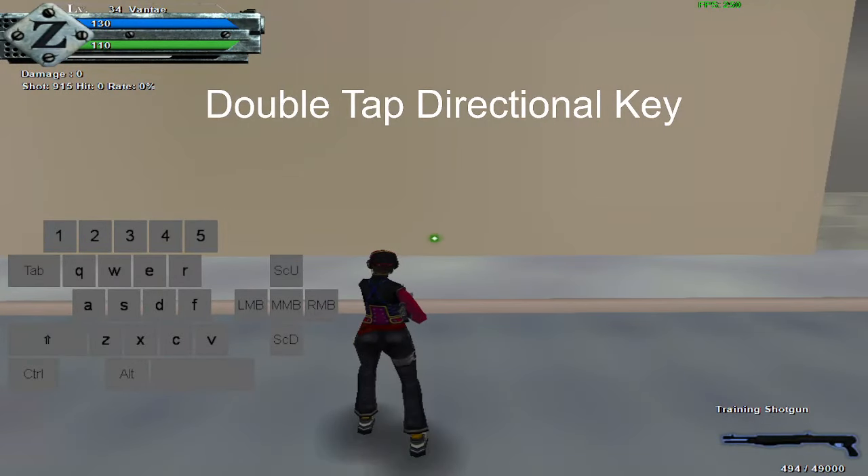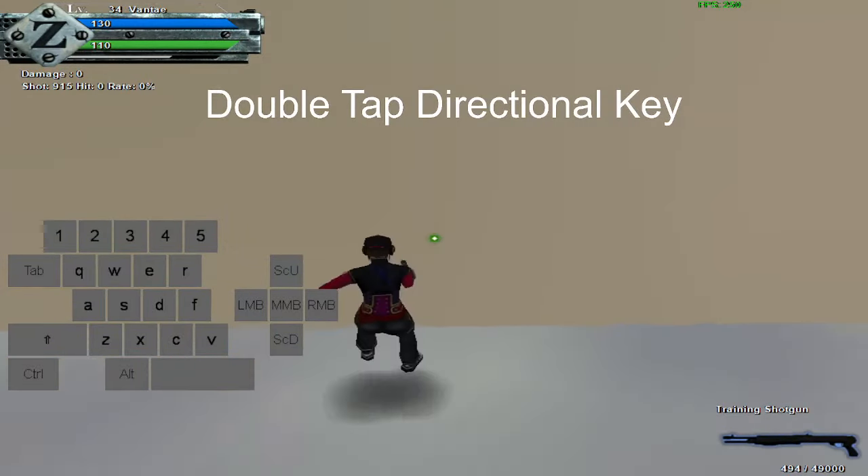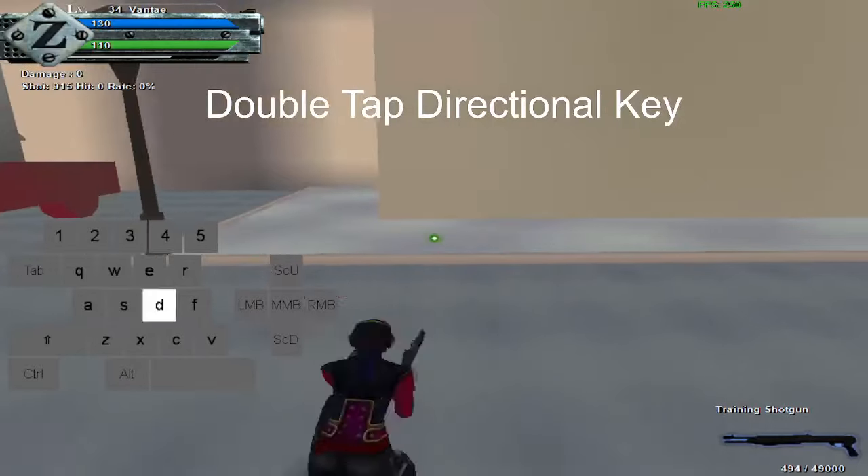If you do the same thing with your gun out, you'll perform a tumble. So: WW, SS, AA, DD.